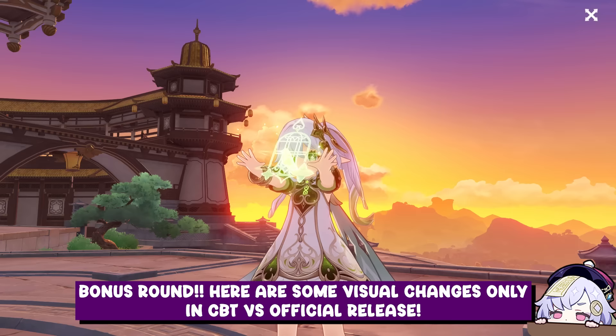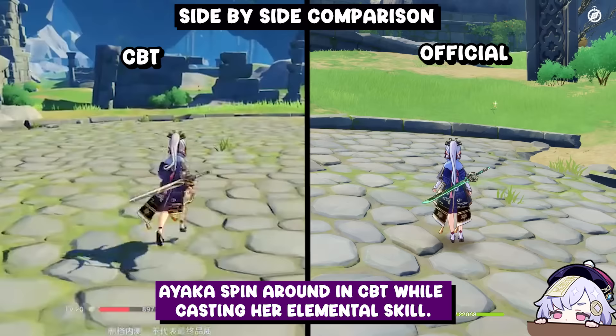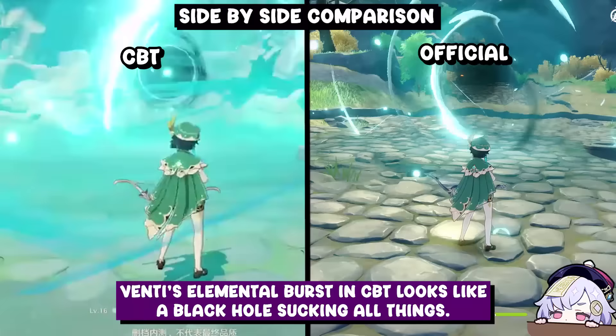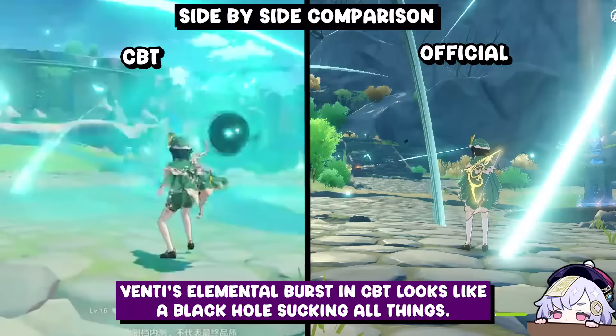Bonus round — here are some visual changes in CBT vs. official release. Ayaka spins around in CBT while casting her elemental skill. Beidou's elemental burst in CBT looks like a black hole sucking all things. Gouba's early appearance in CBT is a literal panda.